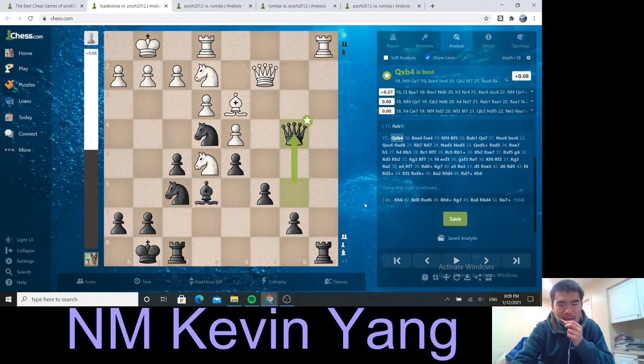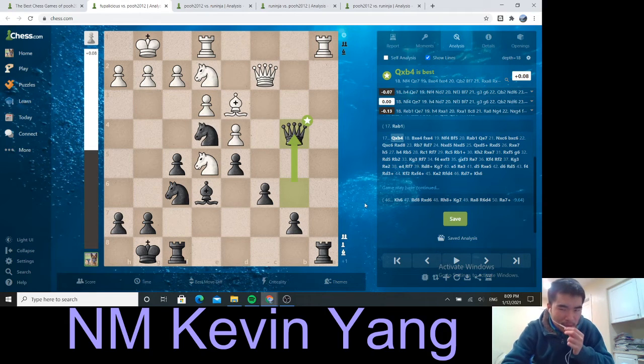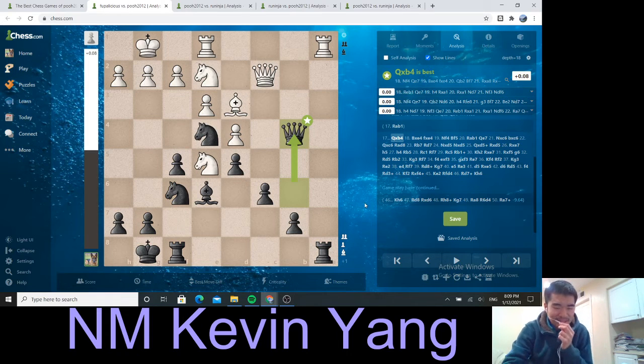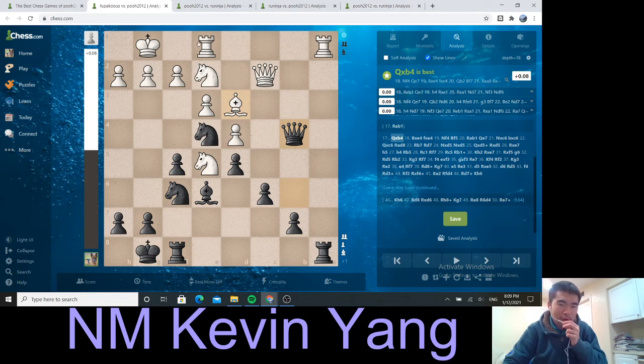Another one of those small mistakes is bishop takes e4. Although the computer doesn't say it's a mistake, I kind of feel like it is. This bishop is pretty strong, keeping pressure on f5. I feel like if you traded it for this knight, this bishop would lose its worth. Because right now we're in an open position — rook b1, bring the other rook to b1, knight in. This is an open position; the bishops are good in this.